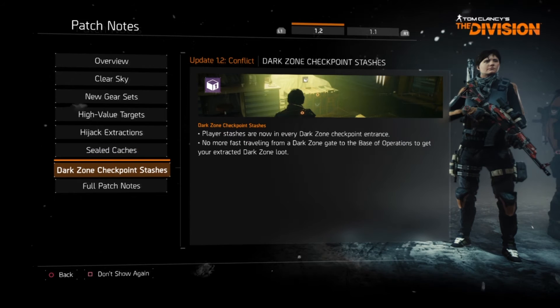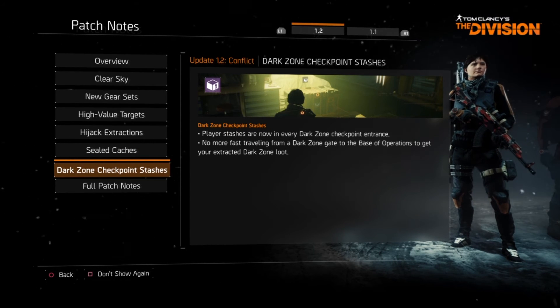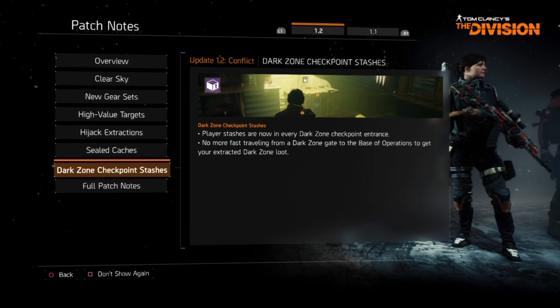Dark zone checkpoint stashes — player stashes are now in every dark zone checkpoint entrance. No more fast traveling from a dark zone gate to the base of operations to get your extracted dark zone loot.